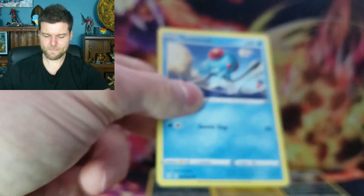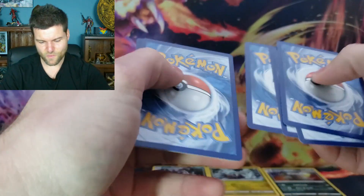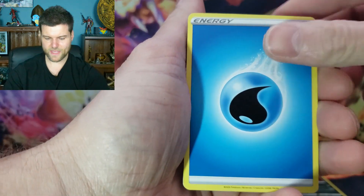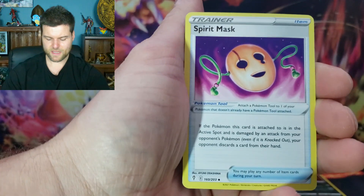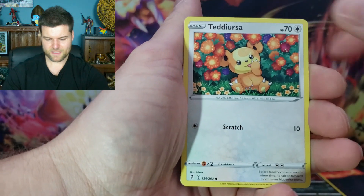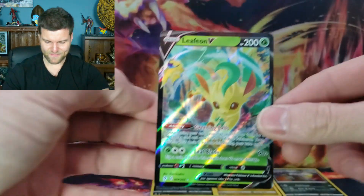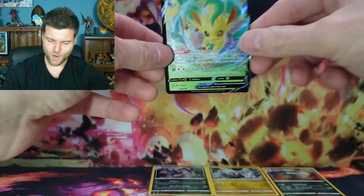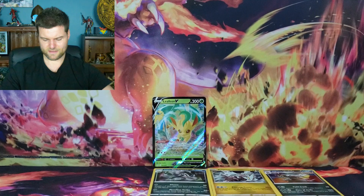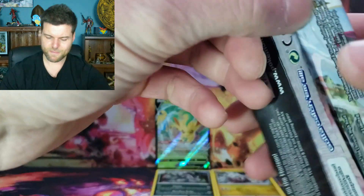Come on, Evolving Skies! Let's see if we can make it happen - better than a hollow rare. Energy, Skiploom, Vespiquen, Spirit Mask, Tentacool, Scrafty, Sableye, reverse hollow Whirlipede, and a Leafeon V - better than the hollow rare! Put Leafeon V right up on center stage. We do have a hit on the board, so we're going to keep going.